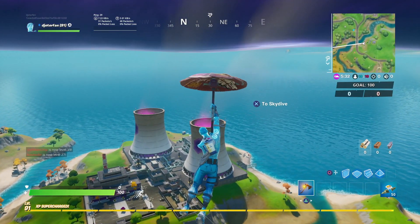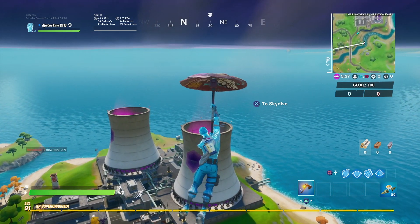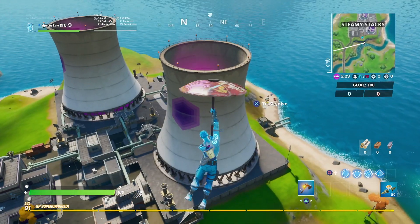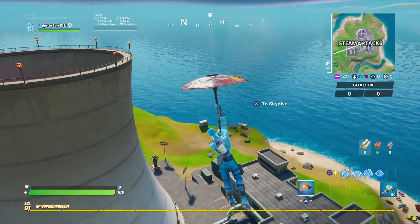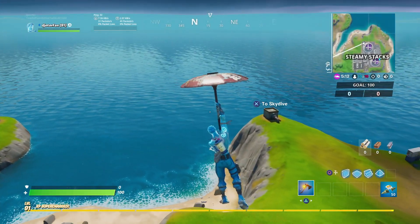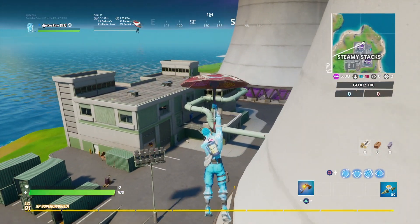You could probably get this done in solos or duos too. Find a way to boost yourself into the air — for example, you can use Steamy Stacks here to go up into the air and kill an enemy. If you land near an enemy in solos or duos, you have 30 seconds before you have to damage them, so if you find a gun quick enough right after landing, you should be able to get it done that way as well.